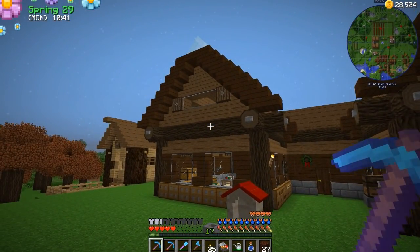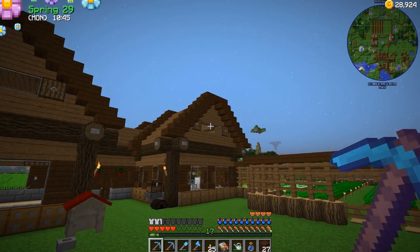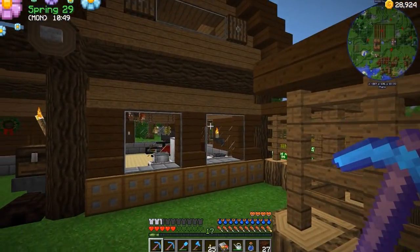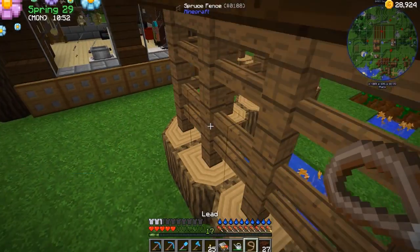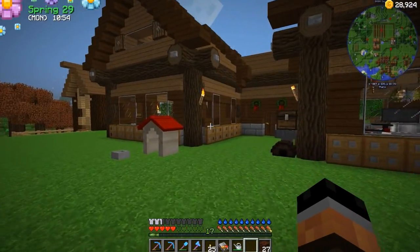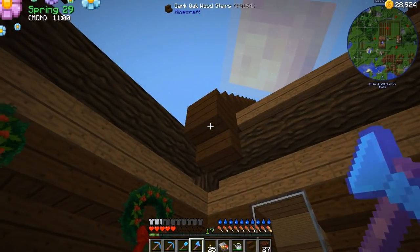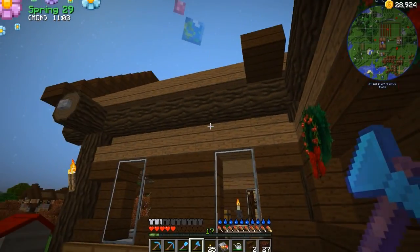I've also added a few little things to the house. You can see I actually put the windows in — we got some shutters and buttons for some like bolts or whatever you want to call them. I think it's looking pretty good. These need to go away too — you guys have probably been bugging me about that, haven't you?